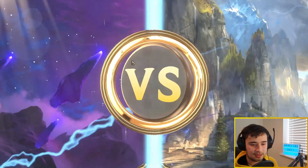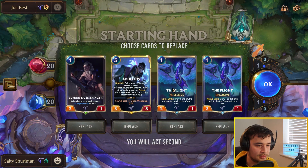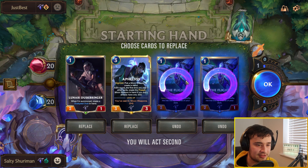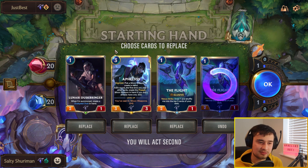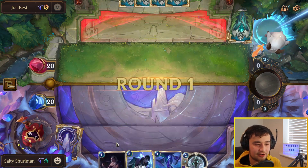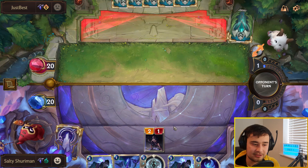Now we're up against an Aphelios Victor deck — it's like an Invoke sort of deck. It's quite good, it's got a lot of healing, so it does have a lot of counterplay to us. We've got The Flight, but we're attacking second — I kind of don't want to see The Flight then, because we've already got Lunari. I'll keep one just because I run a very small amount of activators in this deck, so keeping your activators early on is important. And because we already got activators, I keep Aphelios. Lunar Dustbringer — again, the only card you play on turn one.